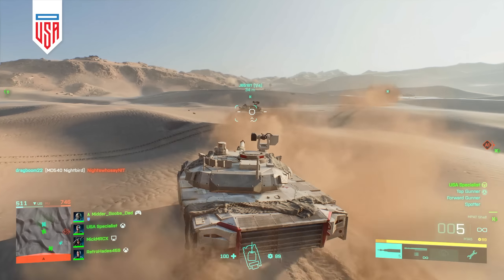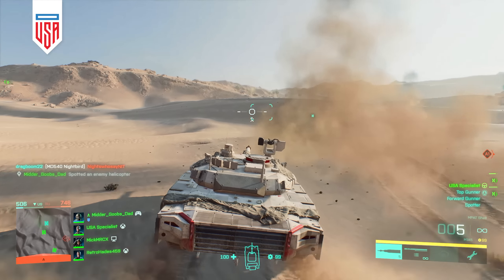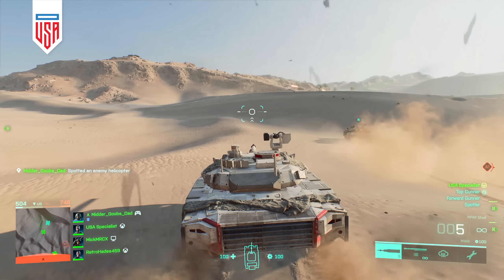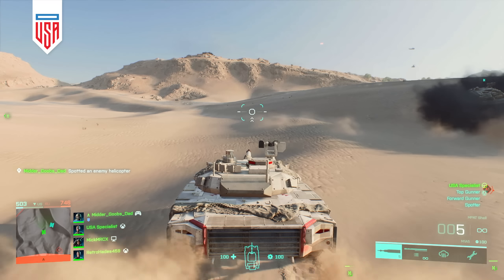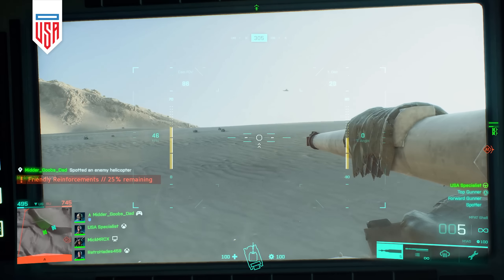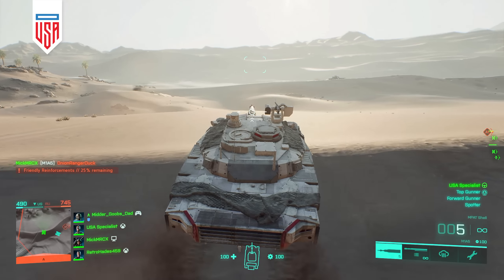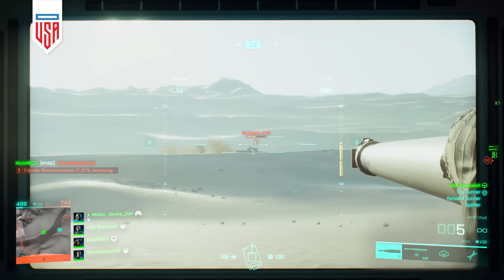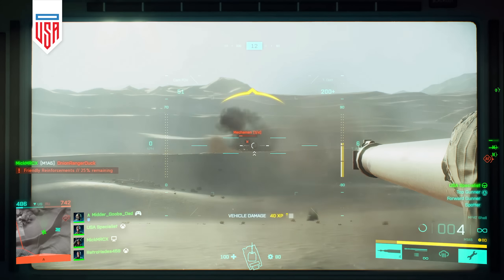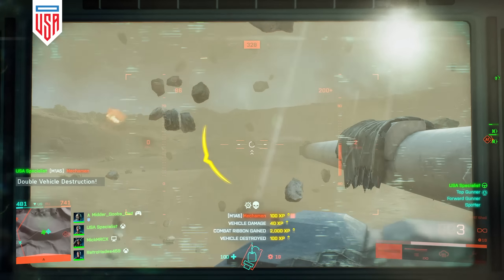Another major change for vehicle players will be the introduction of active protection on the Abrams and T28. First introduced with the CRAM in 2042, active protection will now be available on main battle tanks, where it will help stop incoming rockets. While this is a great change for tank players, just be aware that the active protection system, or APS, won't stop the Tor Railgun, nor the Nordvik Railgun Rifle.